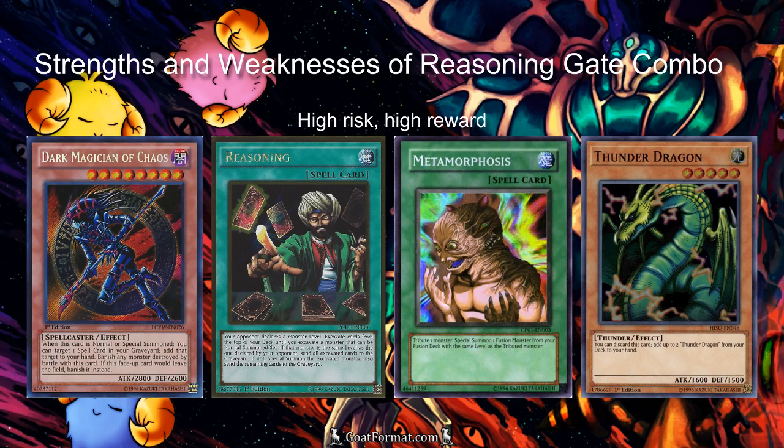To talk about the deck's strengths and weaknesses, it's kind of the definition of high risk, high reward. You have a lot of cards that can either be dead or have something go wrong. Sometimes you have a hand that's double Reasoning, you activate both, your opponent calls it right both times, and there's not a lot you can do. Sometimes you open Dark Magician of Chaos and can't special summon it off of your Reasoning or Monster Gate. Sometimes you have dead Metamorphoses, or in the case of the second list, dead Thunder Dragons in your deck that you're special summoning off of Reasoning and Monster Gate. If consistency is your thing, maybe this deck isn't for you. It can be frustrating to get brick hands, but the nice thing is you get a lot of auto-win hands too.